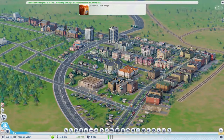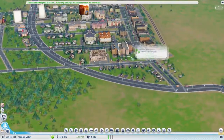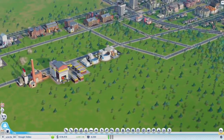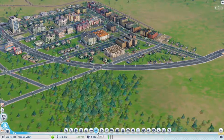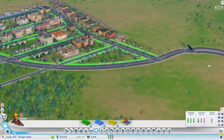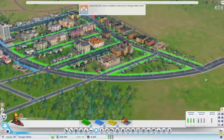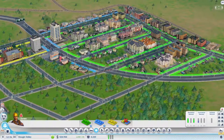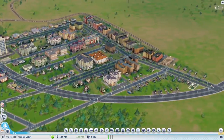Hey everyone and welcome back to another episode of SimCity 2013. We got our nice bustling little town here — a nice little community that we're trying to build up so we can really focus on the industry. However, all we seem to have at the moment is residential demand, and that hasn't died really at all. This hasn't gone down since we got here. We're looking to get this demand to go down and cater to these various demands so that we have the ability to put in some industry and maximize our usage of industry.